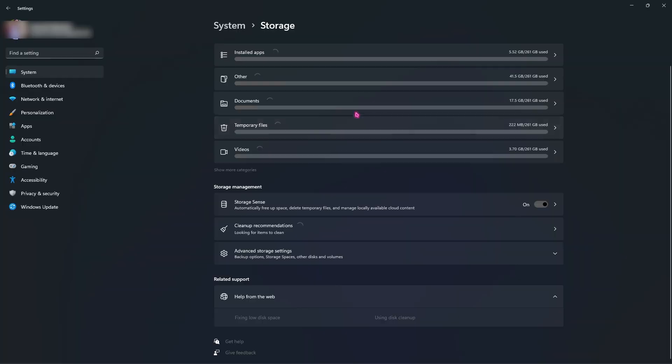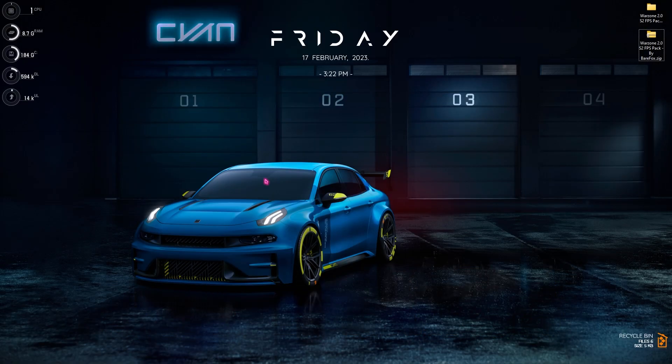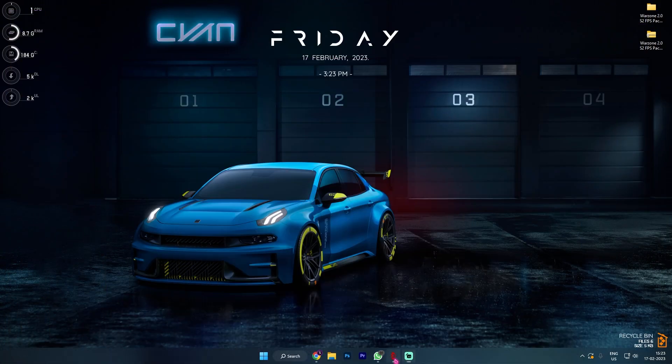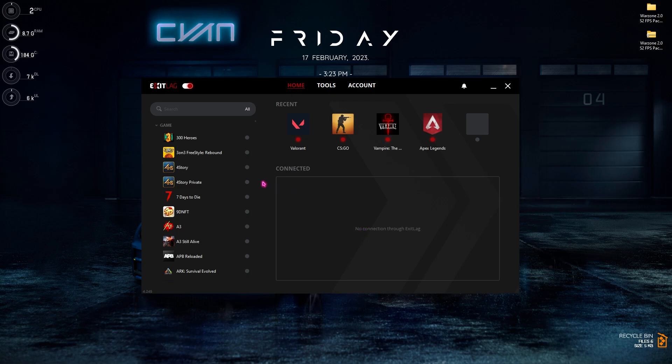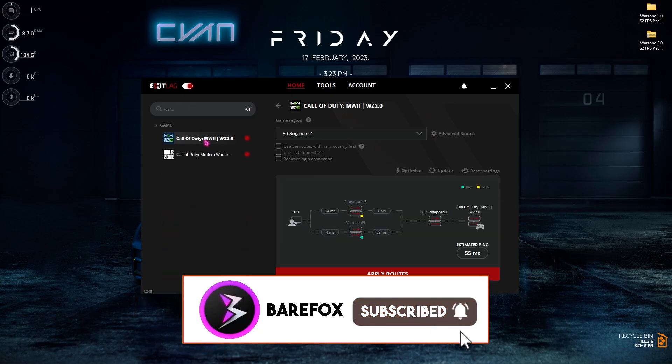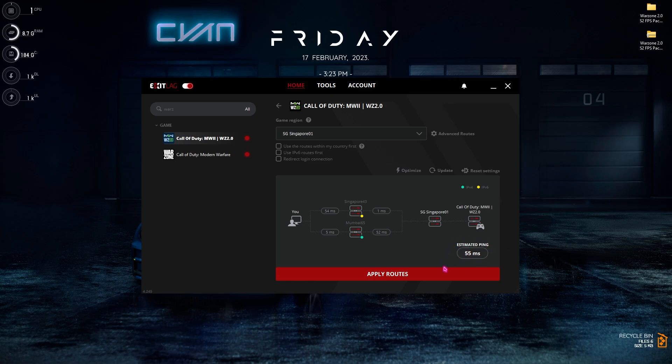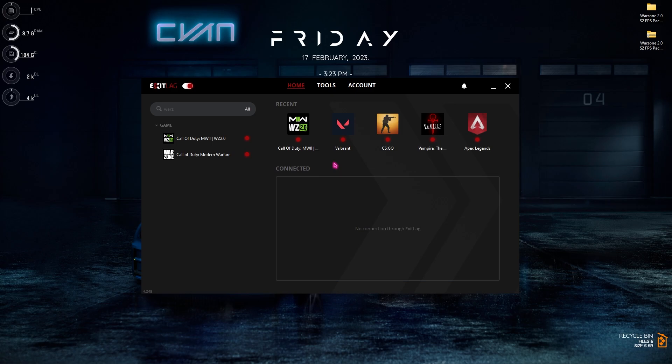Step three helps you fix network issues in games. If you're struggling with ping, packet loss, or latency, I highly recommend downloading ExitLag from the link in the description — it's free to use for three days. Once installed, you'll see an interface with a list of over 250 games. Look up Warzone 2.0, select the game region nearest to you, and you can see your estimated ping. Simply click Apply Routes to eliminate most ping, latency, and network connectivity issues.